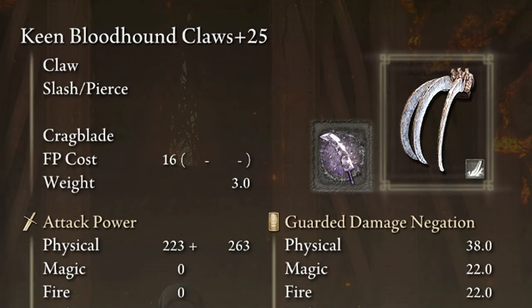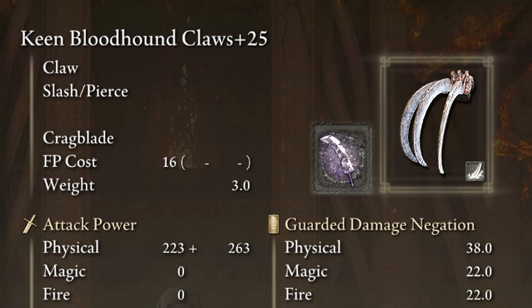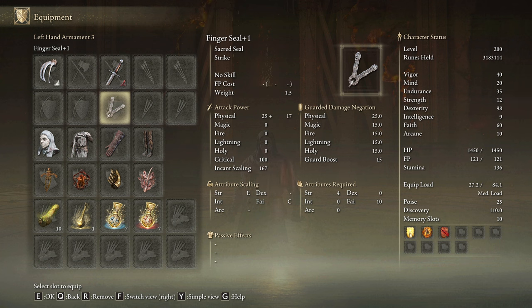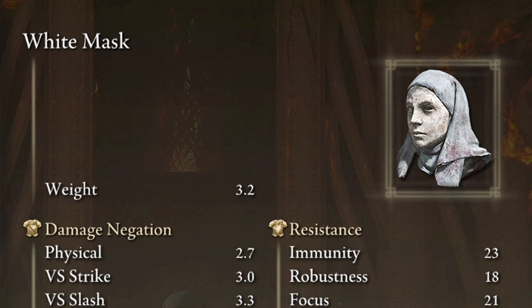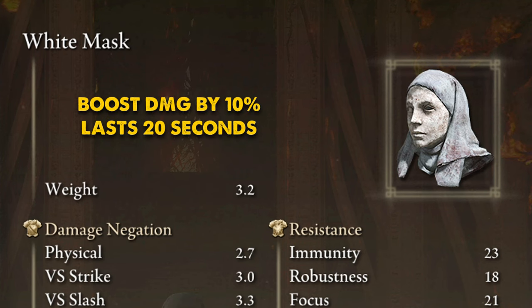I chose this ash of war to have an alternative weapon buff when facing a target that doesn't bleed. We need any seal we have available to cast our main buffs. You can wear any armor set you like, but this time I will be rocking the War Surgeon set with the White Mask.